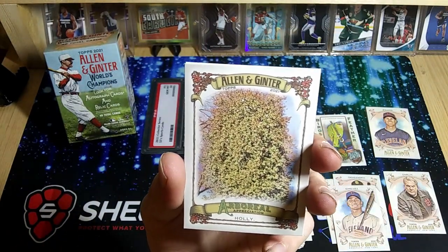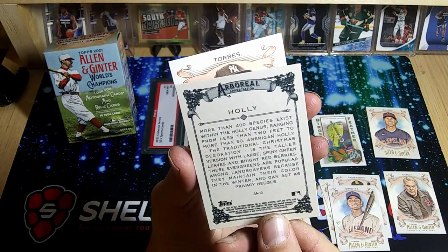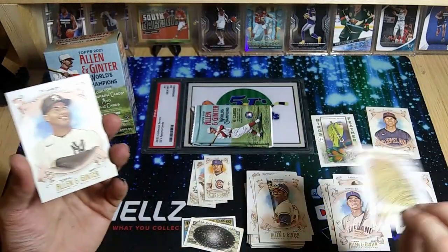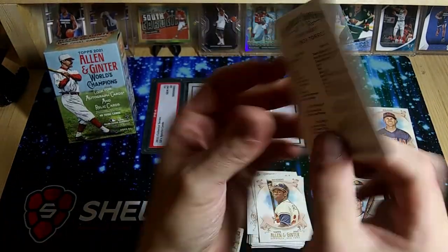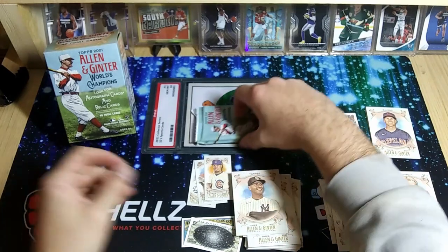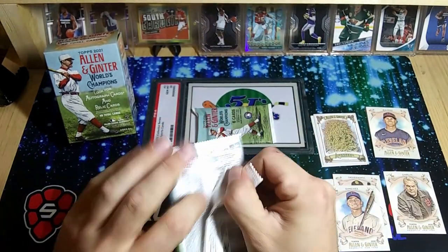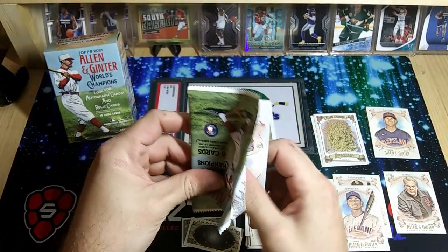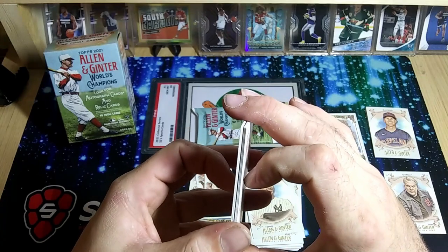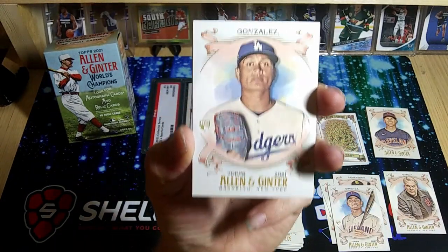There's a Javier Baez. And there's one of our tree cards right there — a Holly tree. And a Torres. I'm excited; hopefully that thick card is another one of those framed autos. I think those things look so cool even though they're a mini card. It'd also be cool if we got a relic card. There's a Gonzalez.